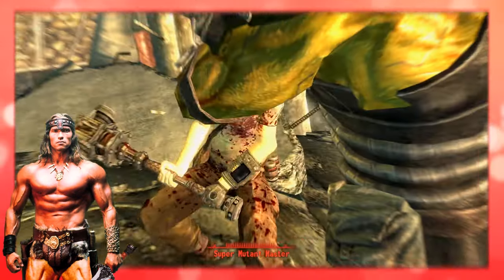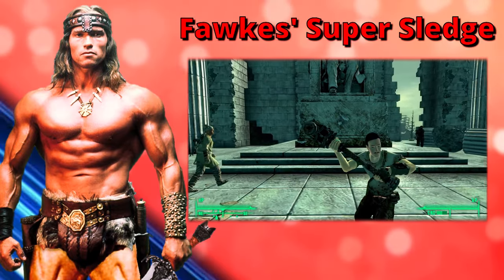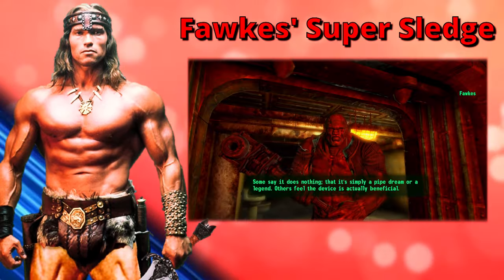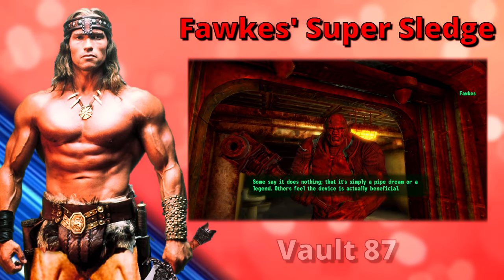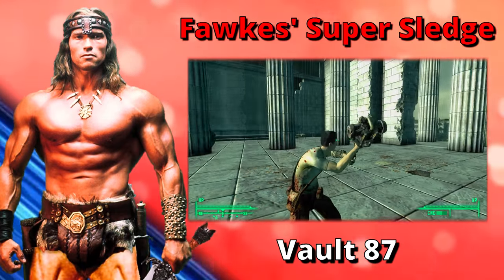It's time for yet another melee weapon — Fawkes' Super Sledge. Unfortunately, you can only acquire this weapon one time within the entire game. Recruit the companion Fawkes within Vault 87, and as soon as you do, access his inventory and take his Super Sledge.